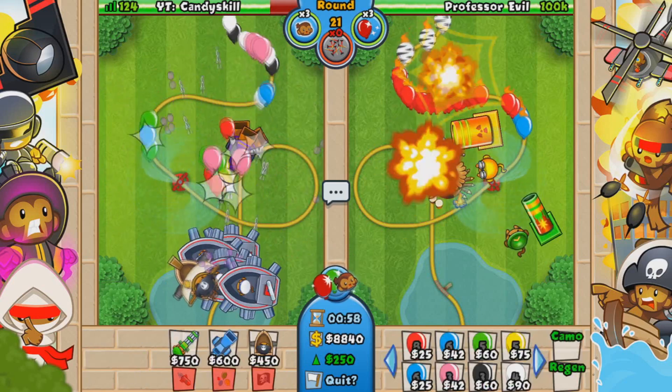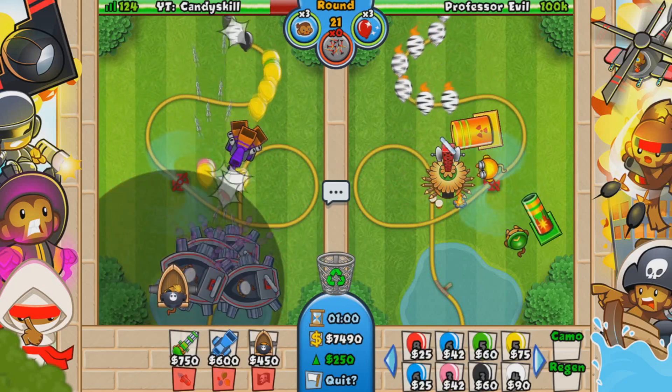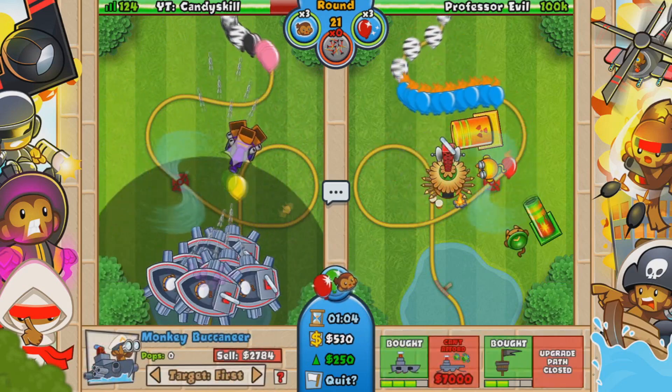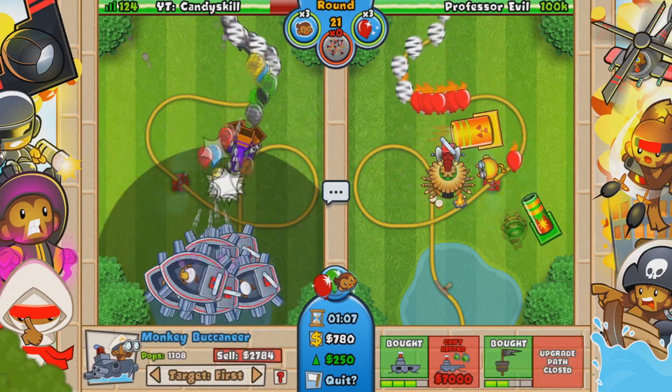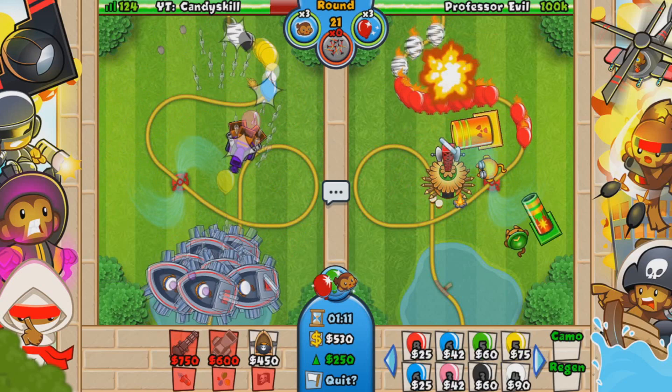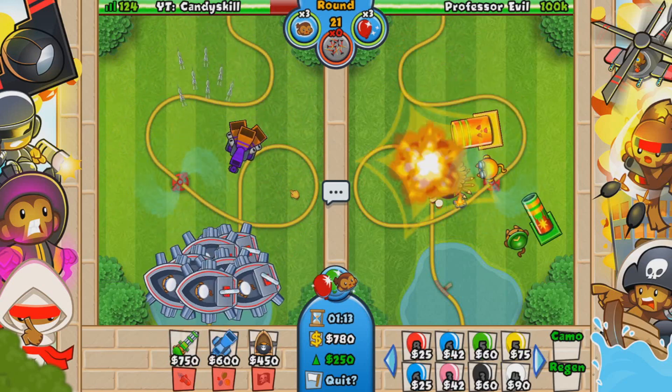But it's basically it. This is how you beat — I'm not kidding — how you beat Professor Evil. Here he also sends you a little bit of Camelettes, but you have Destroyers and everything on Camelette defense already. So you're basically fine, you can't really die here, and your Professor Evil is done.